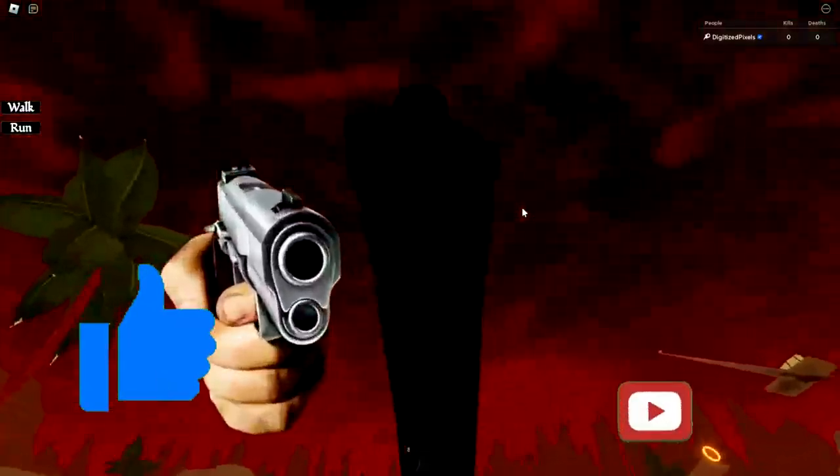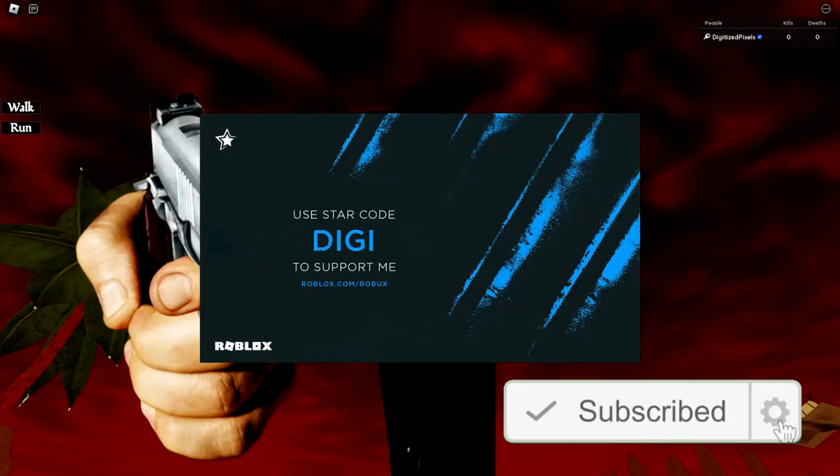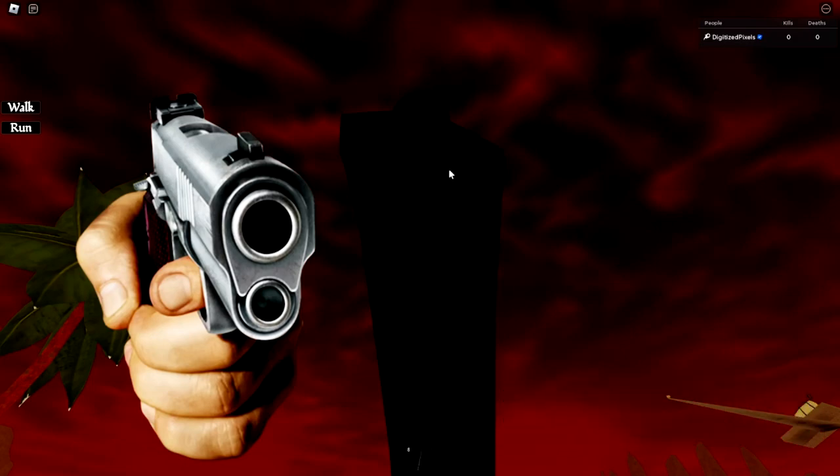Anyway, leave a like, subscribe down below, and join the badge hunting squad today. Use star code Digi whenever you buy Robux or premium, and as always stay awesome, stay cool, and you'll love badge hunting — bye-bye!